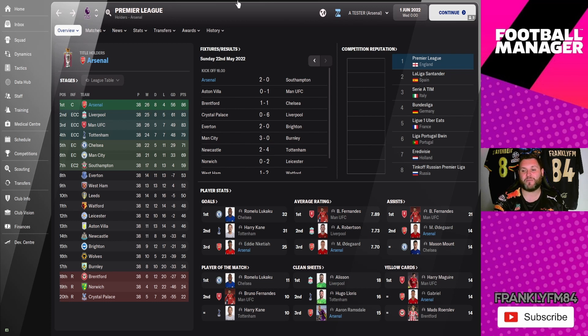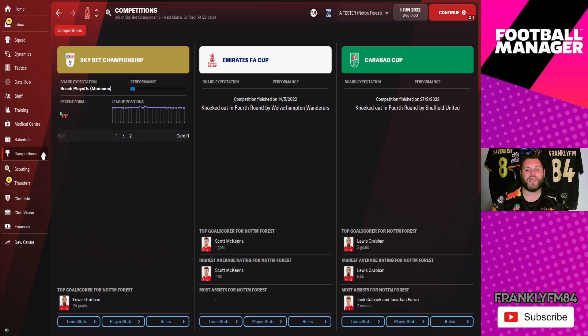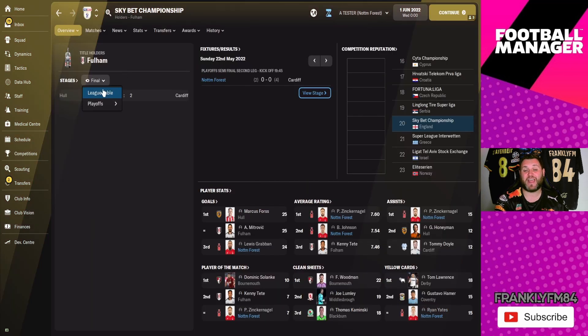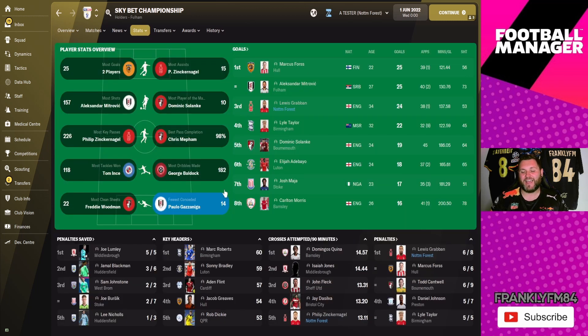Arsenal winning the league is quite impressive because I always thought the Premier League was one of those leagues that needed a complex tactic — it's sometimes a tough league to crack. Let's jump across to Nottingham Forest. In the Championship, they haven't actually been promoted — they did finish third though, so it's probably harsh. Their win-loss record: played 46, won 31, drawn 8, lost 8, goal difference 48, 98 points.